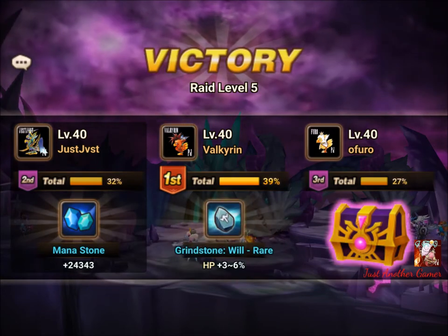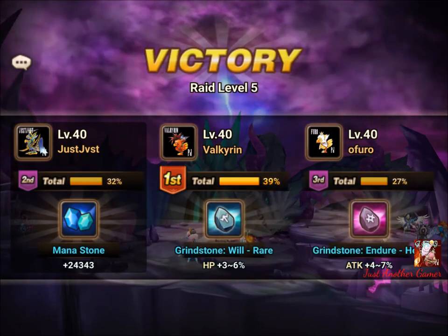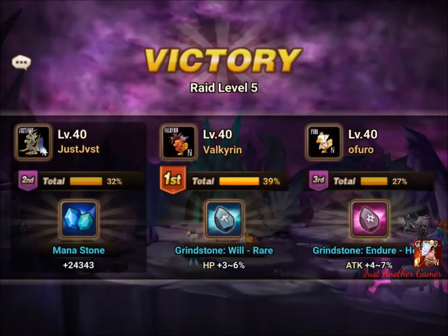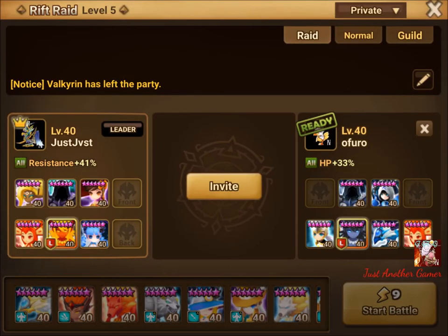We got a mana stone - that's quite nice. We have will and HP percent runes. I'm a bit of a freak for violent and will sets, and maybe the reach set as well.